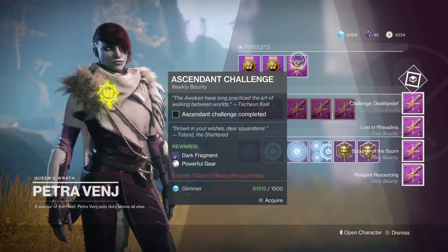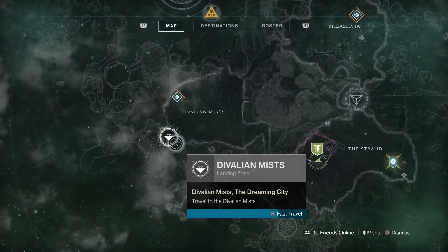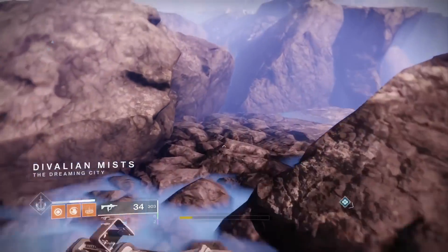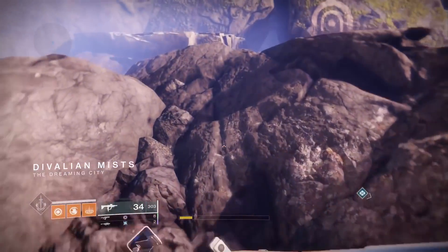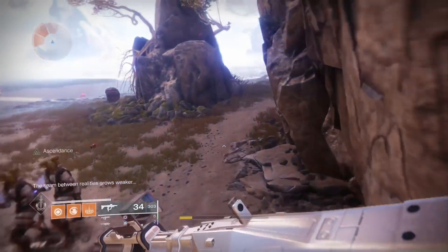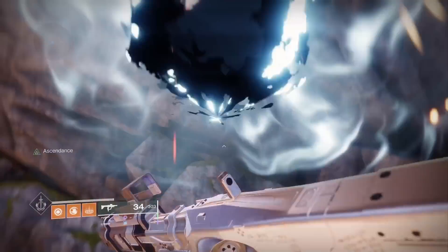What up dudes, new week new ascendant challenge — here's number 11, the eggs and lore. Make sure you get all your stuff, fast travel back to the Devalu Mist, and turn instantly around because it's in the first lost sector right when you launch in the Dreaming City. Pop your tincture and then run to the back right before you enter the boss's lair, but then bust a right before you actually get there and you'll see it right here.